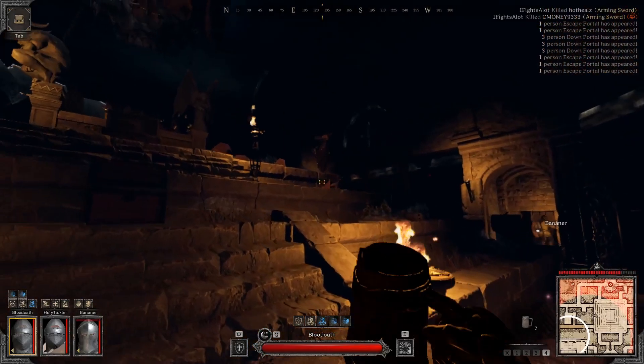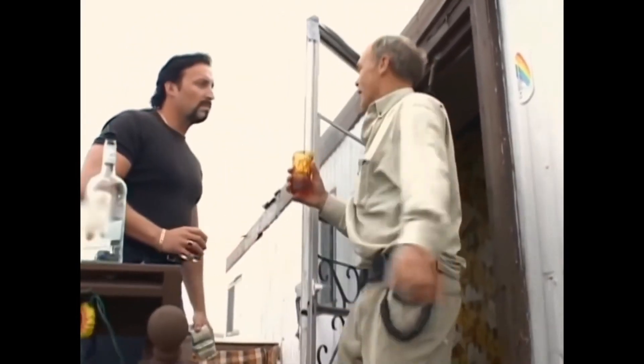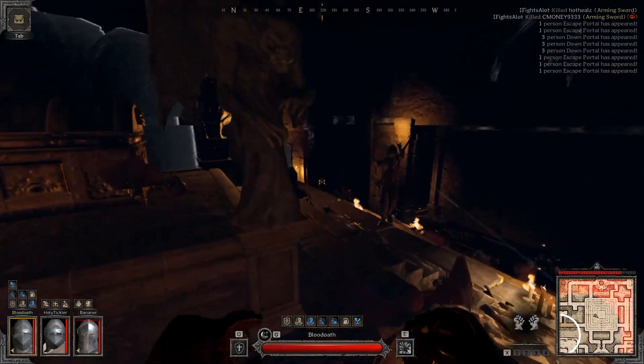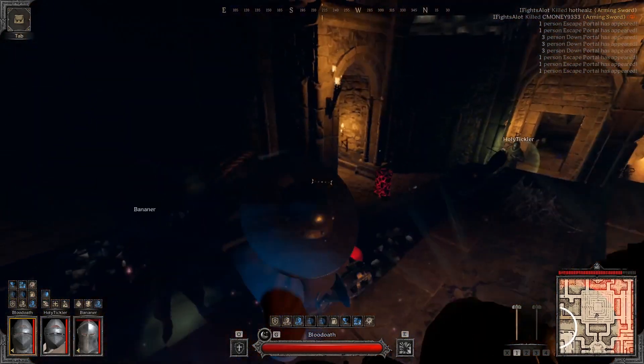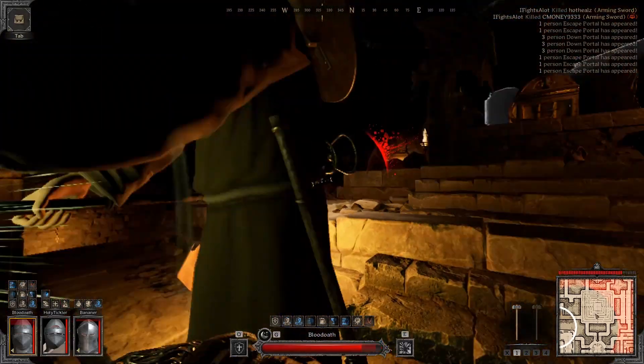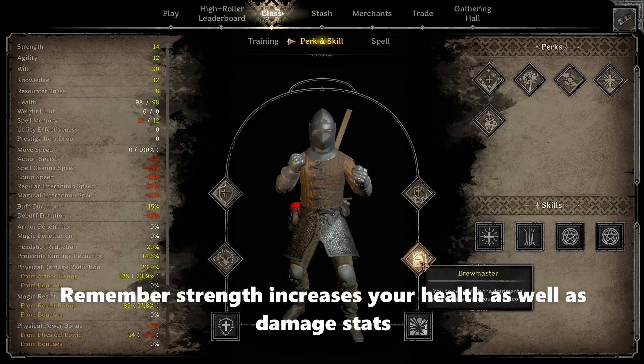Next up, the classic Brewmaster. This just allows you to drink Ale and not get super wasted. A barbarian will start with 30 points in strength. If you, on a cleric, drink Ale — say the 9 strength Ale — you're going to go all the way up to 23 strength. And if you want to spend the big cash, you can go up to 25 with the 11 strength Ale.